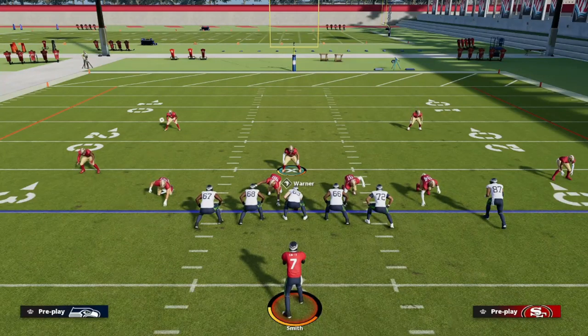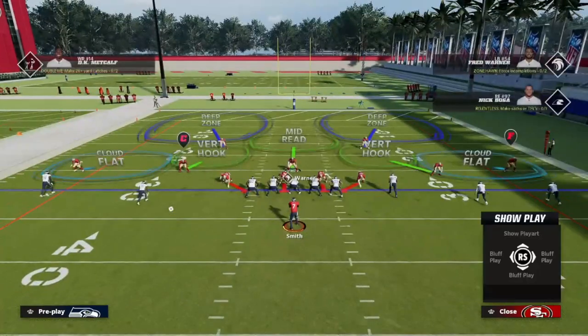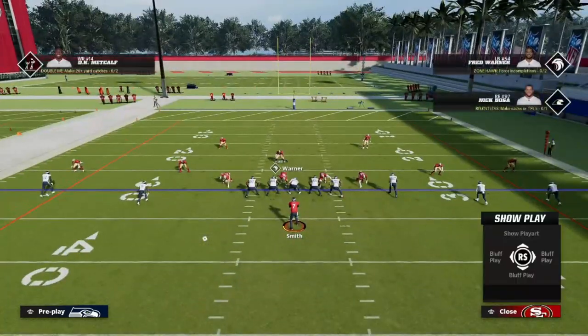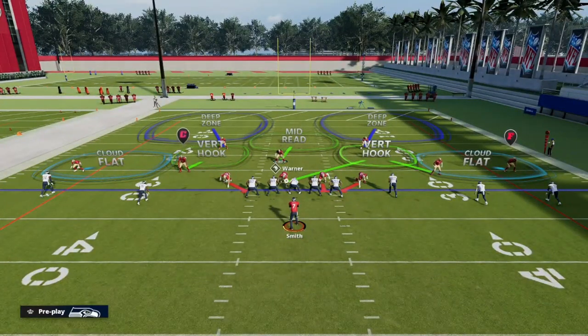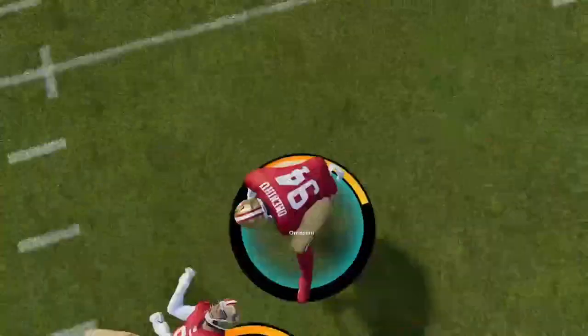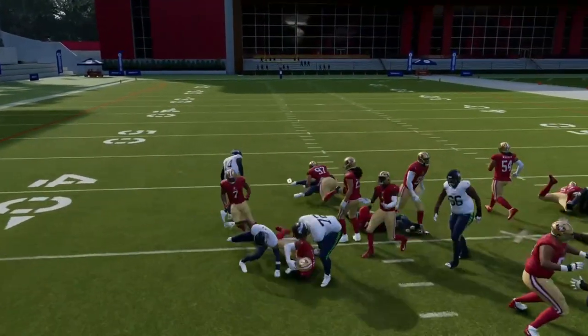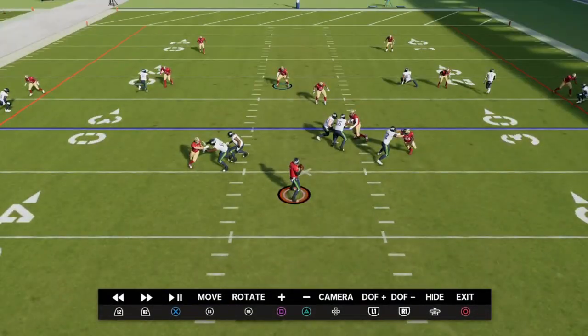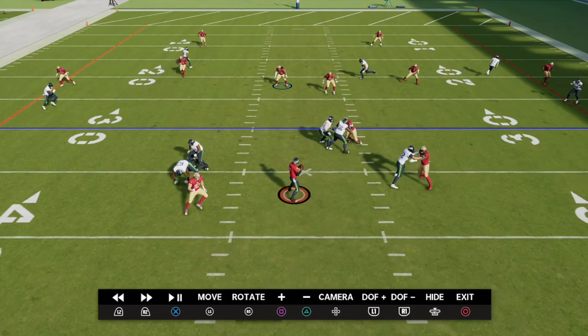Linemen are going to be on the line, so if you take a lineman like Ridgeway and put him in some kind of zone, he's going to be looking at the quarterback the entire time, backtracking vertically. As you can see in the replay, anyone who's a lineman is going vertically up the field in a strafing-looking animation, which actually allows him to get interceptions if you put Lurker on him — as odd as that sounds.